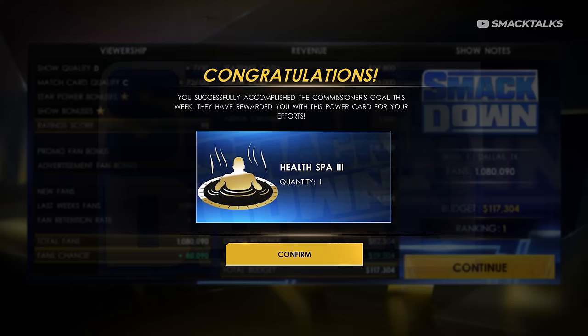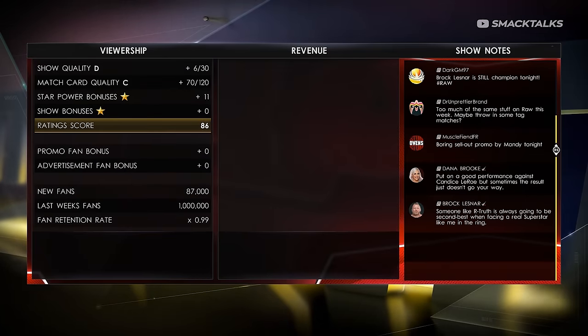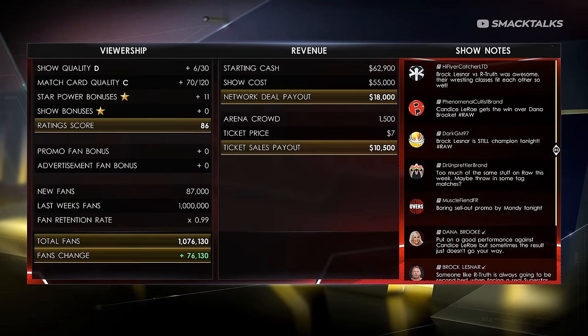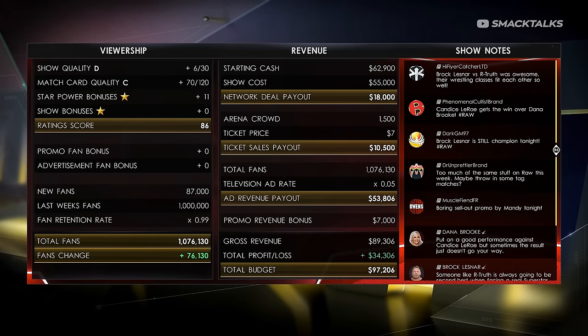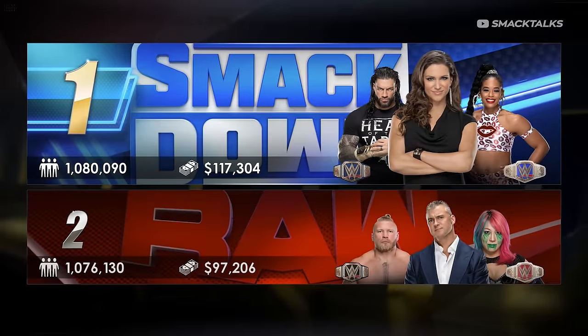Hitting accept rewards us with the health spa card from completing the commissioner goal — each week you complete a goal you'll be rewarded with a card at the end of the show. We can also switch over to Raw's results for the same kind of breakdown of how they did. Finally we get the ranking screen after week one: Smackdown came out on top as, despite both shows getting the same match star ratings, we gained more fans and made more money.